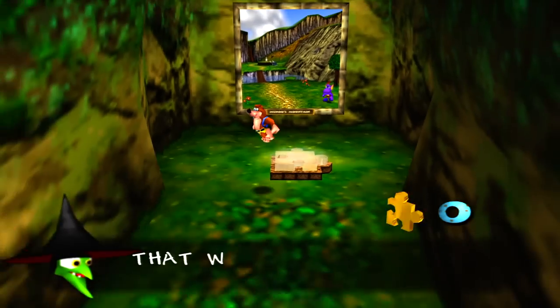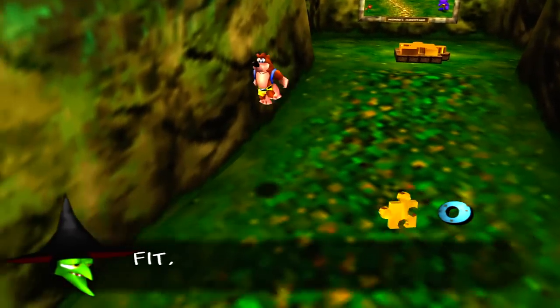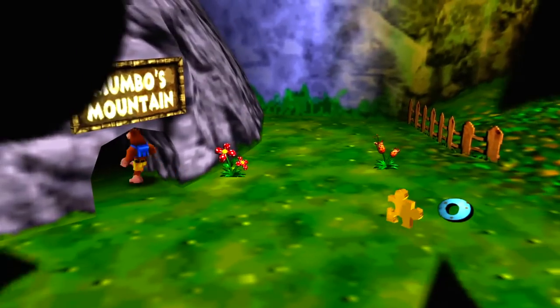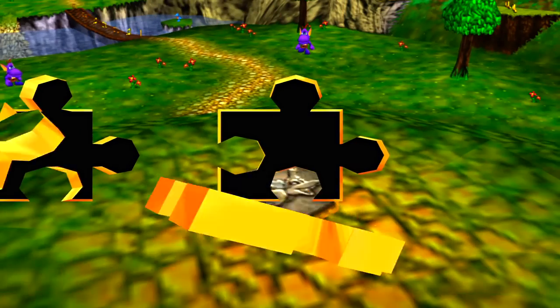You can go ahead and press A, fill the piece in, and now we have officially opened up the picture and the world for Mumbo's Mountain. Let's go ahead and head right in there — the very first world of the game. That was such an easy fit, the others may just test your wits.